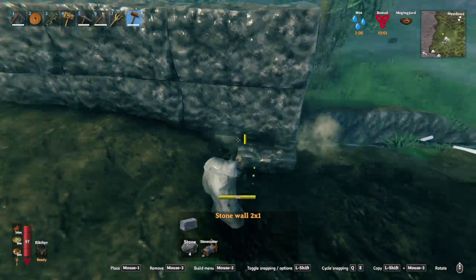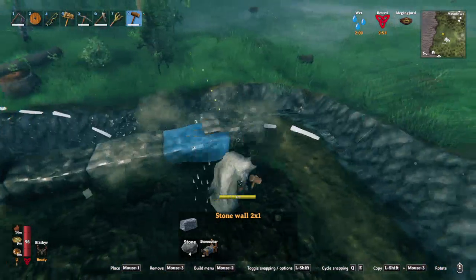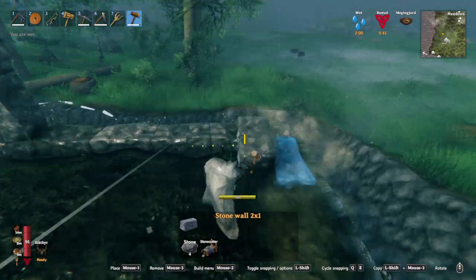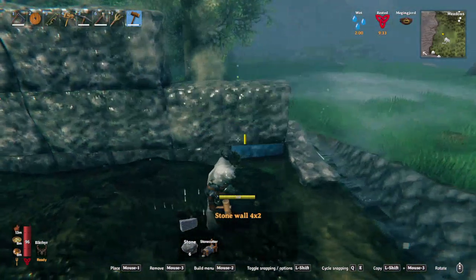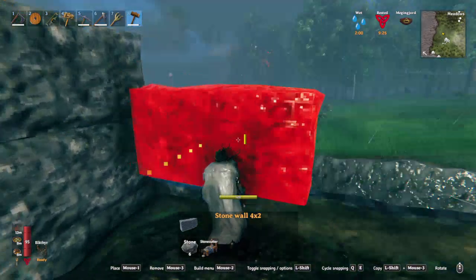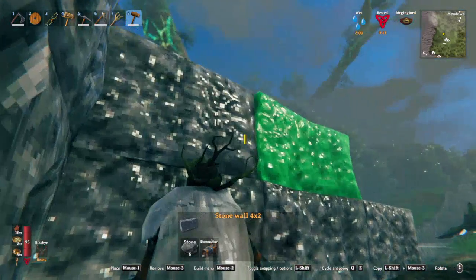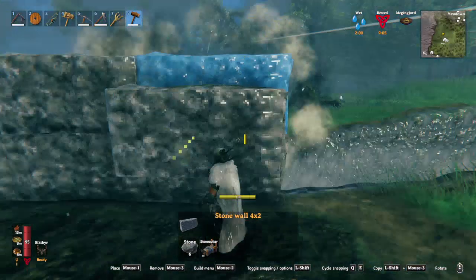This isn't quite level, so we're just going to go through. We're going to build something in this corner piece, that's why I don't want to level it out. And I think we'll make like another bridge piece here.